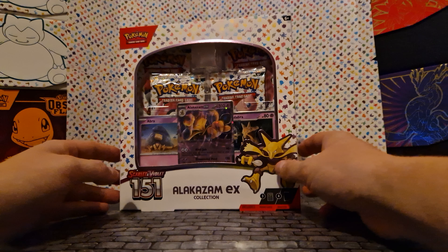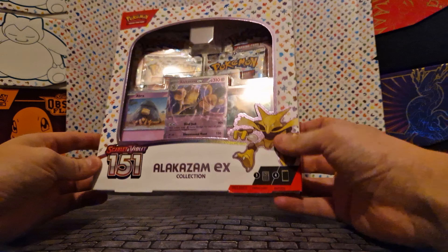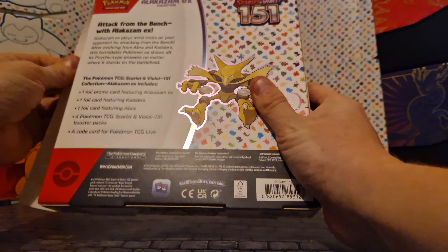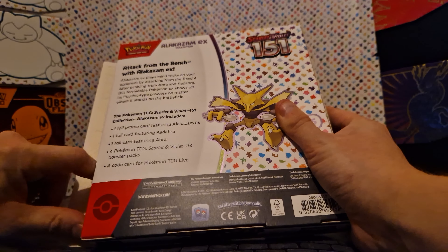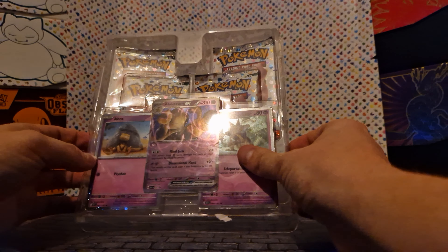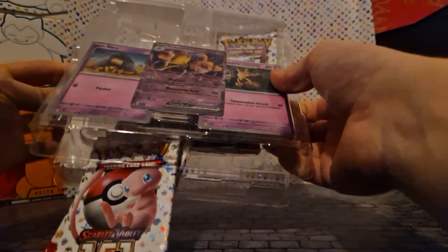We're back with another 151 box opening — the Alakazam EX box, which we haven't looked at yet. Looking at the contents, you get the Alakazam EX card, a full card featuring Kadabra, a card featuring Abra, four boosters, and a code card for the trading card game on your phone. It's stuck together really well but we've got the four packs out.